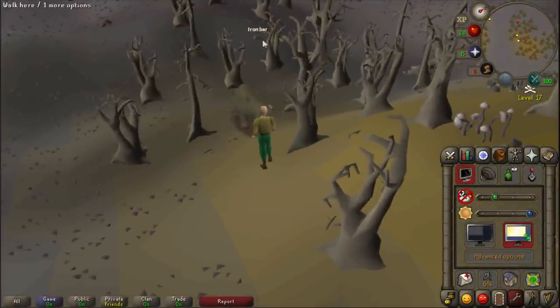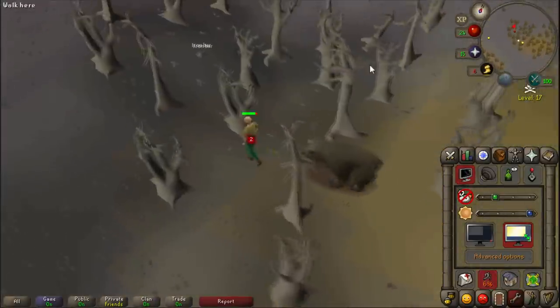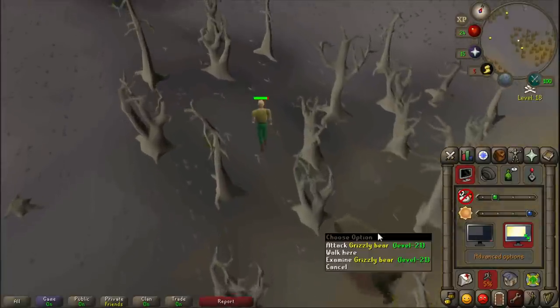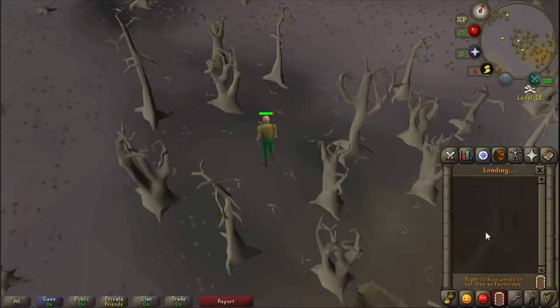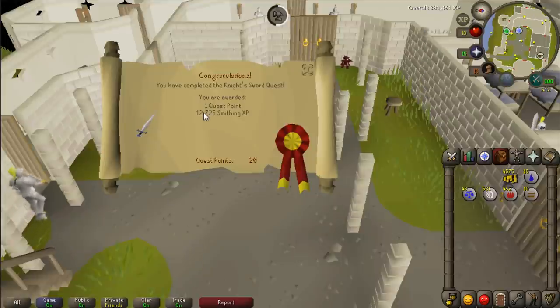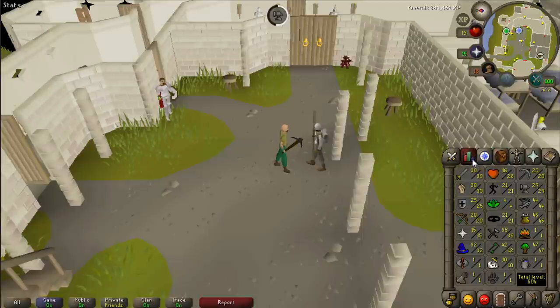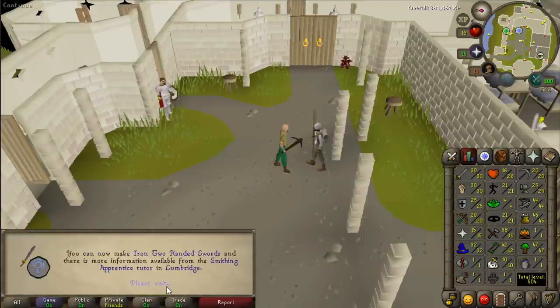It's not inside the graveyard, it's outside to the left of it - there's the iron bar, weirdest place ever. He's like level 21 so he probably can't one-shot me. I'll world hop to get the second one. That's the end of the Knight's Sword quest - 12.7k smithing experience, and we got level 29 smithing. Absolutely enough.